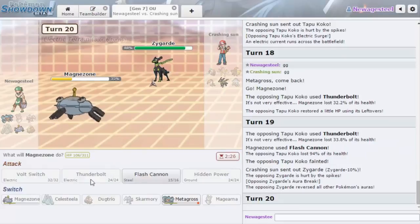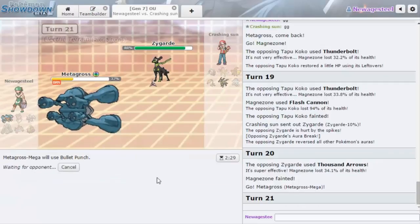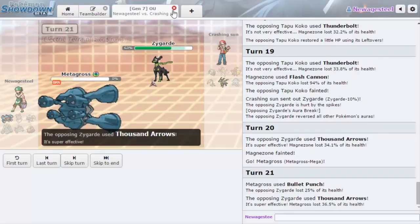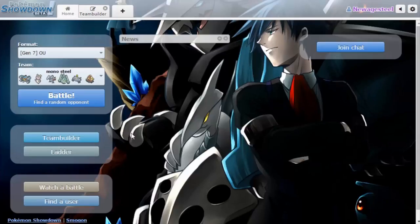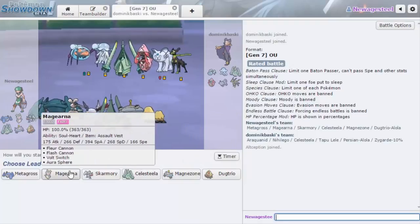Not too shabby. Metagross was the last man standing — you can always appreciate the Metagross. That wasn't a bad game, I enjoyed it. It would appear that Zygarde is a problem for this team — and we've got another opponent with one. I guess we have to hope this player plays more poorly or doesn't have the same team structure, so we'll see what happens.